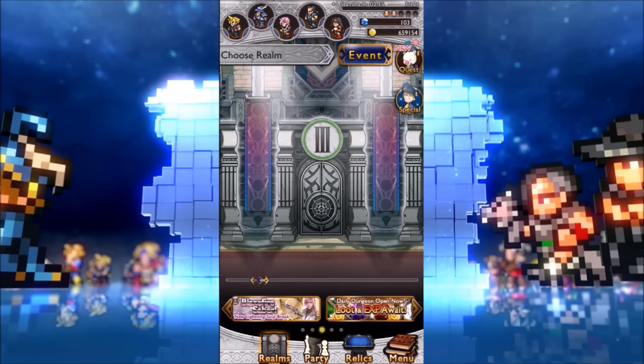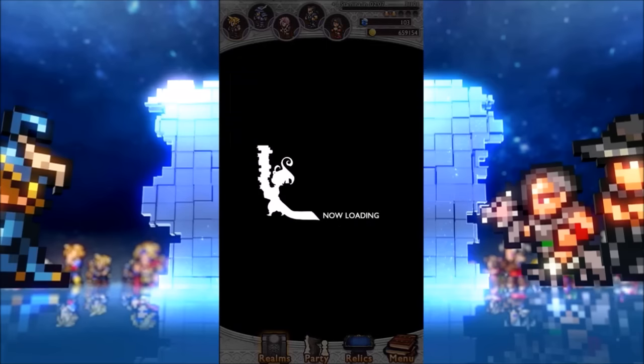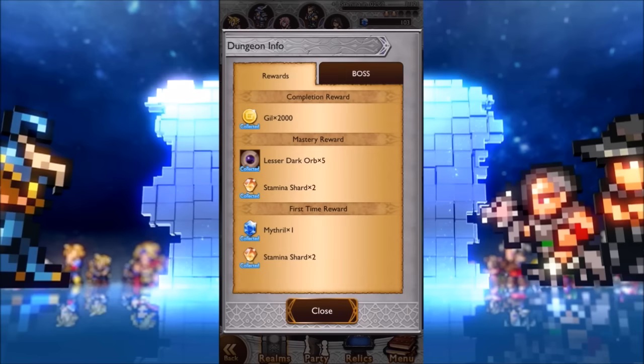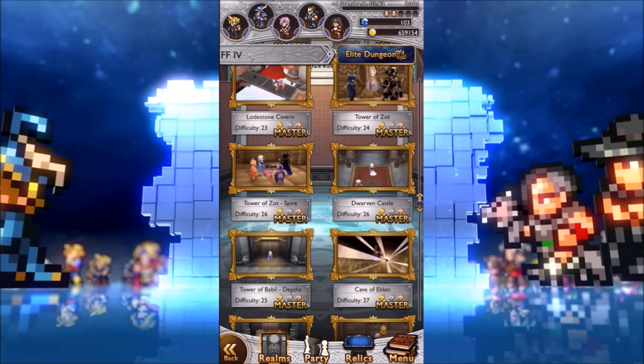I spent some mithril on regenerating my stamina early on. It sounds like a really stupid idea, but when you have 80 stamina you can do a lot of classic dungeons you weren't able to before. These classic dungeons let you get what they call a stamina shard, and when you get these shards you can regenerate your stamina. So you refresh your stamina, do a dungeon, get another five shards, it regenerates again — and you can do a lot of dungeons that way, which is really helpful.